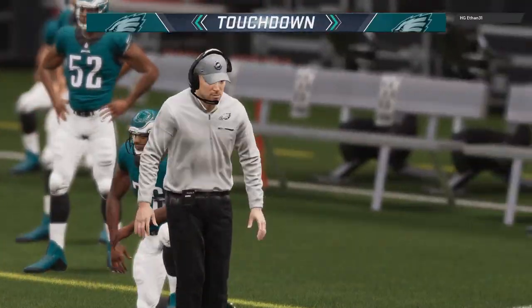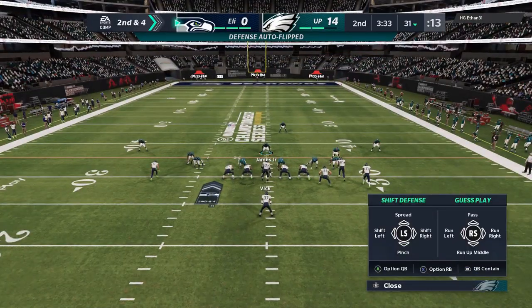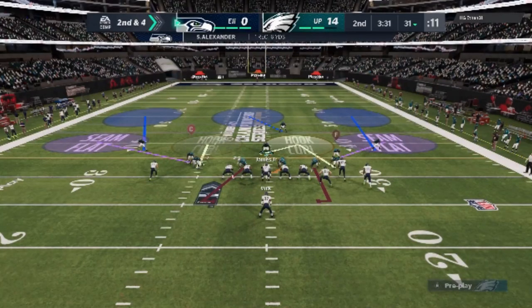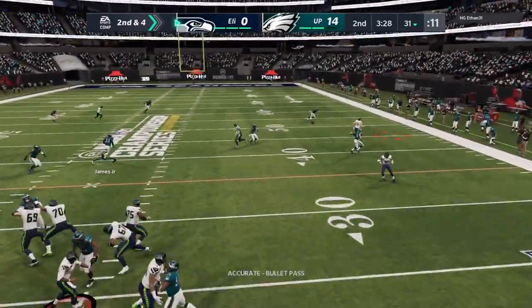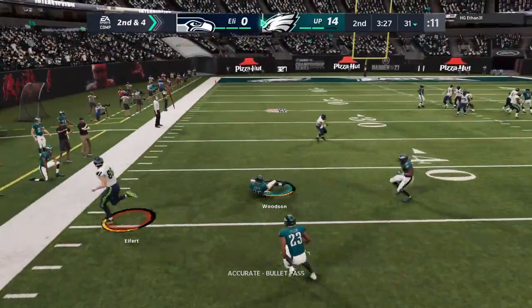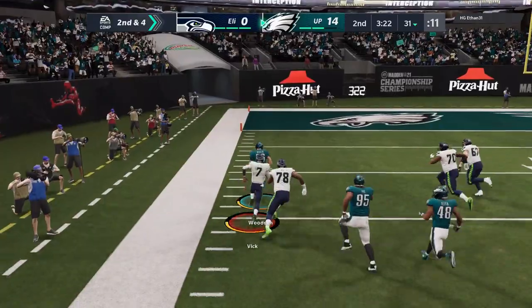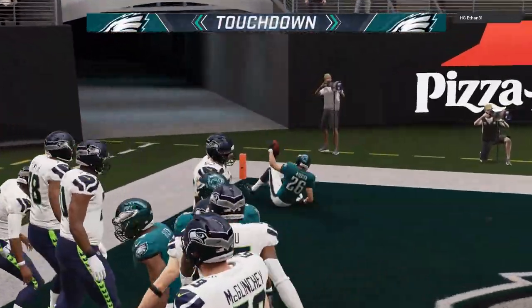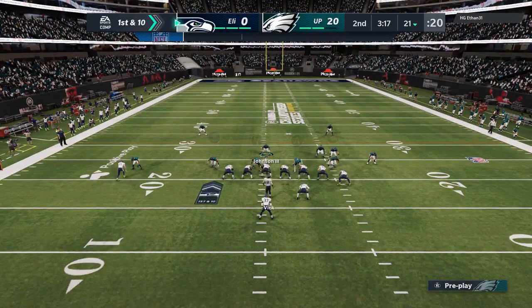The more field your opponent has to cover, the easier it is to move the ball on them. On the defensive side, I hit my opponent with a max zone concept — I put this out not too long ago. Sure enough he doesn't recognize it, throws right into it, and gets picked off. Rod Woodson gets up and takes it back the other way — a pick-six. He's going to have the game of his life in this game and you're going to see him make a lot of plays to finish it out.